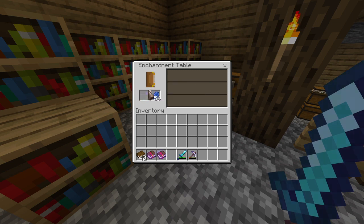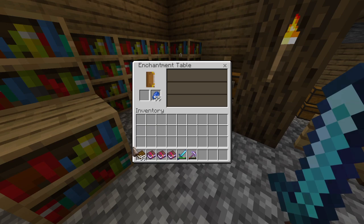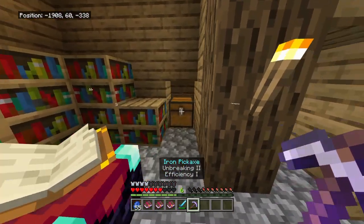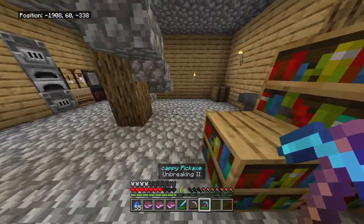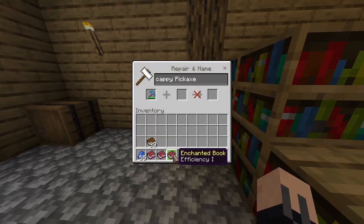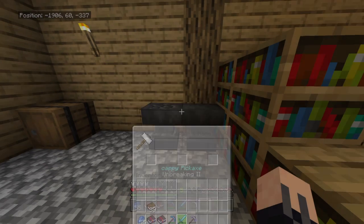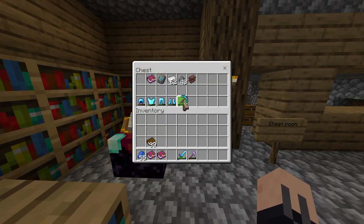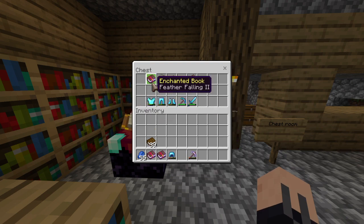Well, I got some stuff. This is Efficiency 1, it's on my diamond pick. I'm breaking and I have some XP - I can do enchanting. Efficiency 2 - no, 1. Infinity and Sharpness. Sharpness 2, so keep this. Capy pickaxe, my sword - we'll put that on.